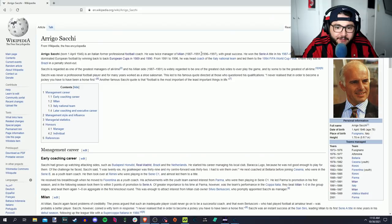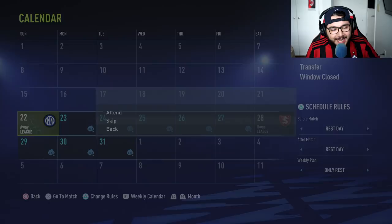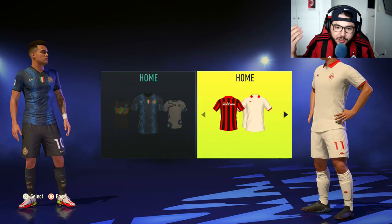Sacchi was manager twice for Milan - from 87 to 1991 and 96 to 1997 - but we're going to focus on the 87 to 91 team. He won the Serie A title in his debut season and then dominated European football by winning back-to-back European Cups in 1989 and 1990. We're going to try to win the Champions League and the Serie A in our debut season. We also have this Champions League kit to wear if we reach the final - sponsored by Kappa.